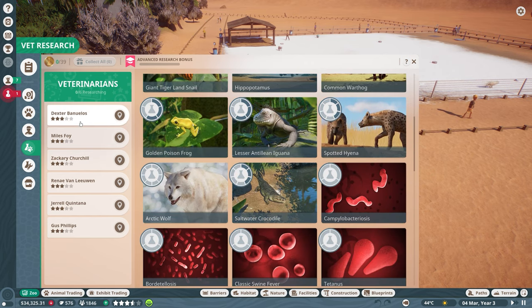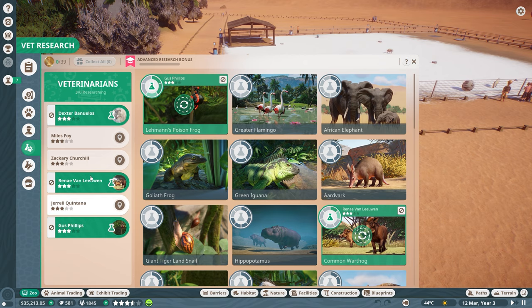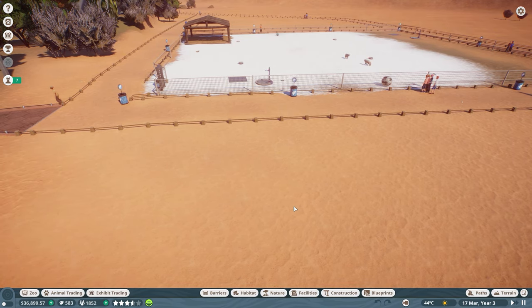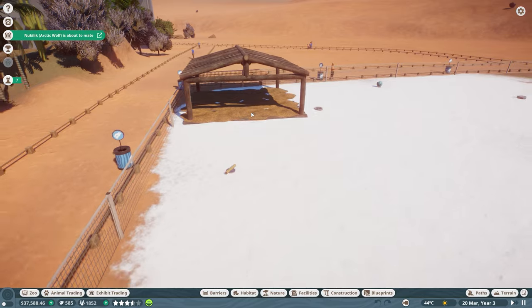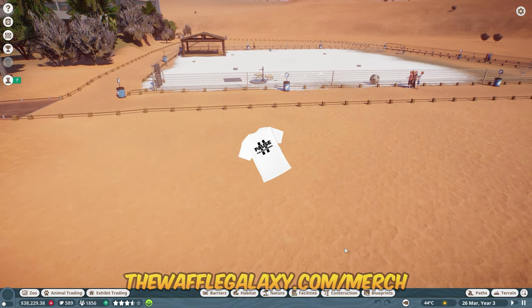Let's get warthog researched so we can unlock enrichment items for them. For exhibit animals - iguanas have three, lemon poison frog has two, snail has two. We have three vets completely free. Let's assign research on arctic wolf too. Two mechanics are open and not researching anything - hopefully we'll get one-way glass for the aardvark soon and maybe arctic border frames for the education boards. If we get a new arctic habitat, we'll replace the current shelter with arctic-themed items.